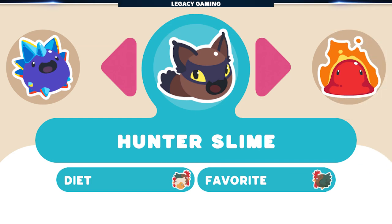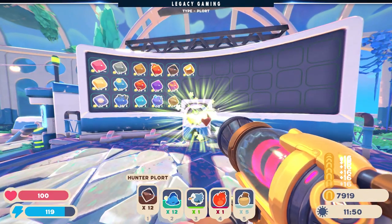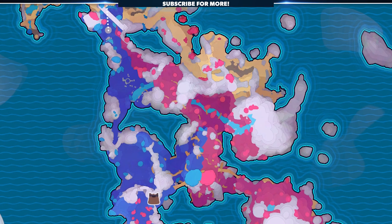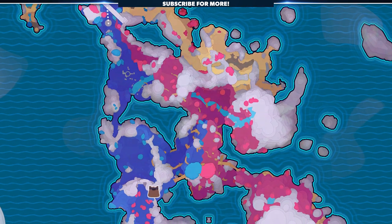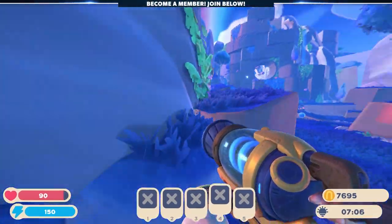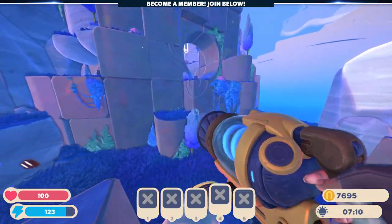One of my favorite slimes to collect in the game is the Hunter Slime. These little guys only eat meat, and their plorts are actually rather profitable, making them a good addition to any ranch. To find them, you'll need to unlock Starlight Strand, something we just went over when talking about the Flutter Slime. Once you unlock Starlight Strand, follow the Rainbow Portal and make your way towards this clearing. You'll need your jetpack to go through that opening, giving you access to a new part of the map.